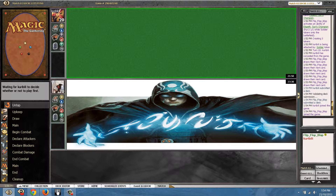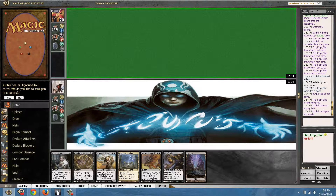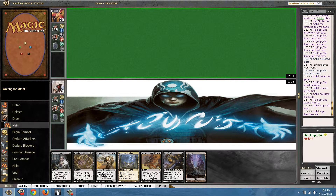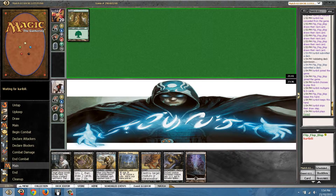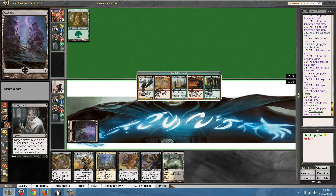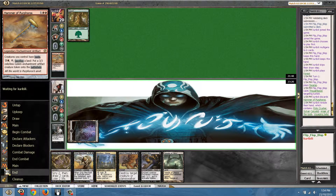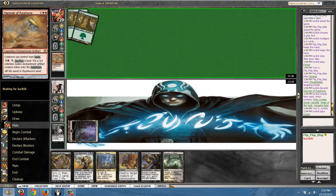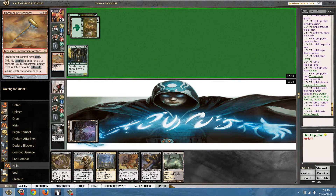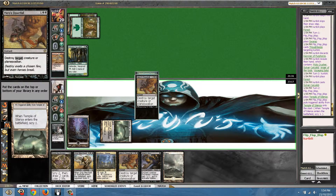Let's try it. Can seize him — oh nice, he mulliganed! Thoughtseize is very good against a mulligan hand. Taking away the Hammer probably. Wow he topdeck'd the land — wow, that is sick. Probably need more land. Oh, Downfall is good — Downfall is good.